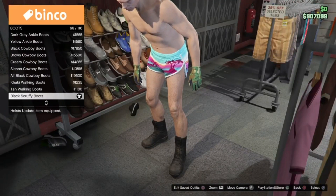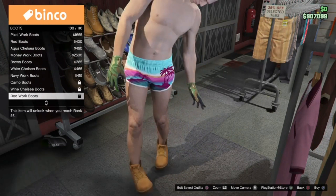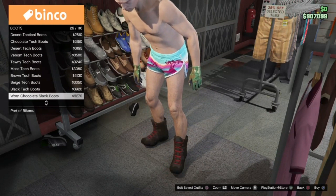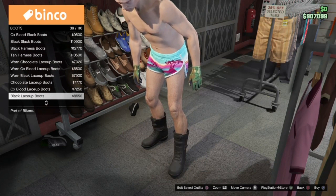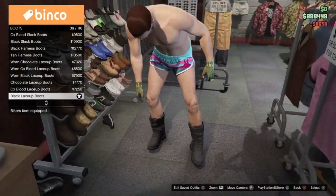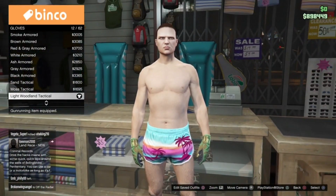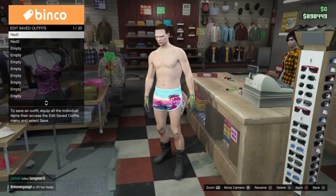Now go into shoes, go to boots, and we are going to wear the black lace-up boots, which is going to be number 39 — and this will give us the yellow high tops. Then head over to accessories, go into gloves, and apply the light wool and tactical gloves. From here, go and save this on slot 3.